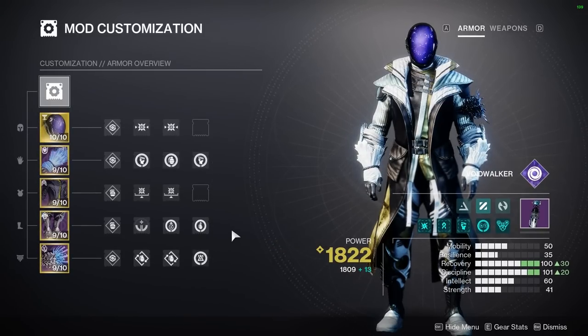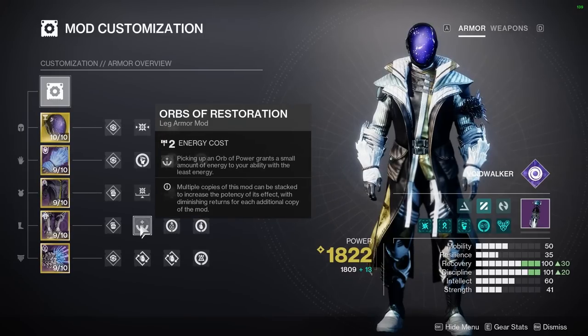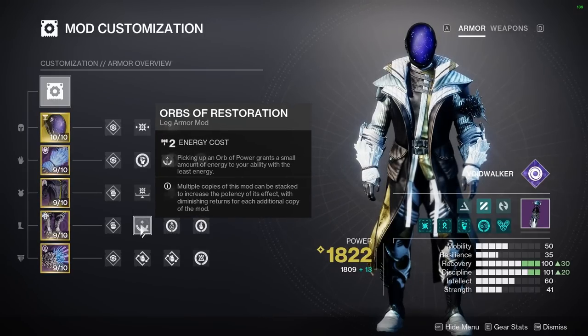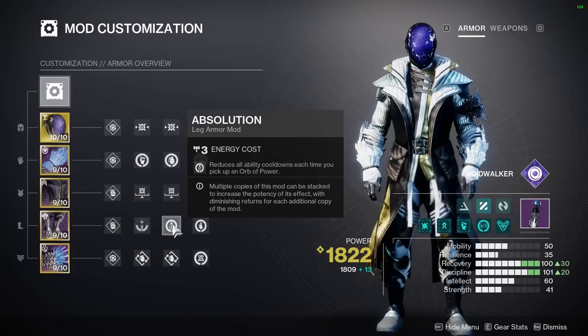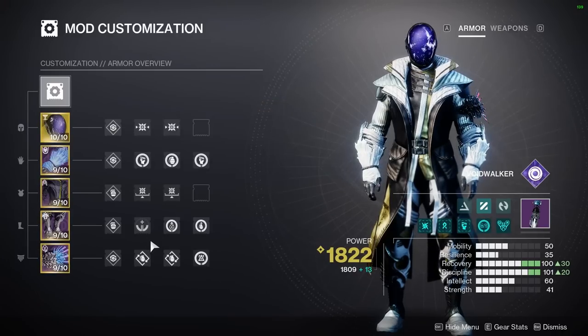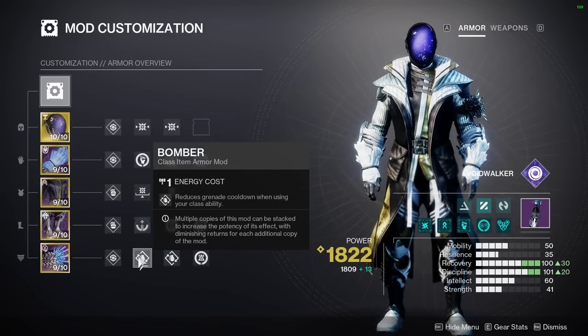If we do pick up those orbs, we get three ways to benefit from them. First is Innervation, second is Absolution, and third is Orbs of Restoration — you can pause if you want to read these in depth, but essentially they give us a bunch of ability energy back each time you pick an orb up. After that, if we put a rift down, we're getting around 20% of our grenade energy back from two Bomber mods.